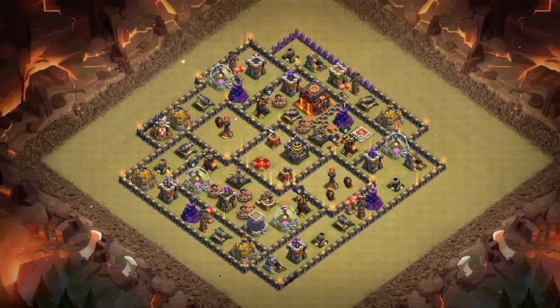Hey guys, what's up? Bicectatron here from OneHalfGazette, here with another defensive video. Town Hall 10 has really become a three-star game recently with Bowlers, with Valks, just with all the new offensive buffs, really ever since Valks got powerful.